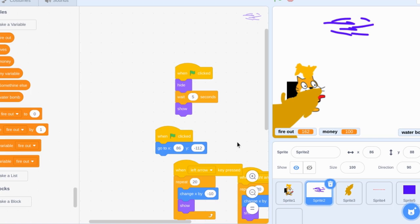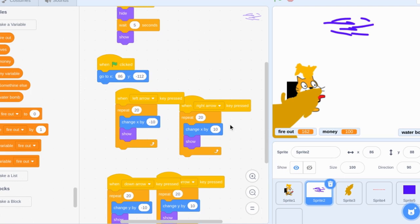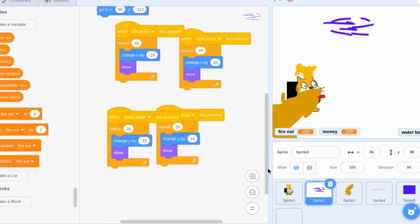Wait five seconds, switch to costume one. On flag clicked: hide, wait five seconds, show, go to x: a6. And left arrow - I had a little show because it used to not work correctly. Change x by 10, change x by negative 10. Down arrow: change y by minus 10. Up arrow: change y by 10.